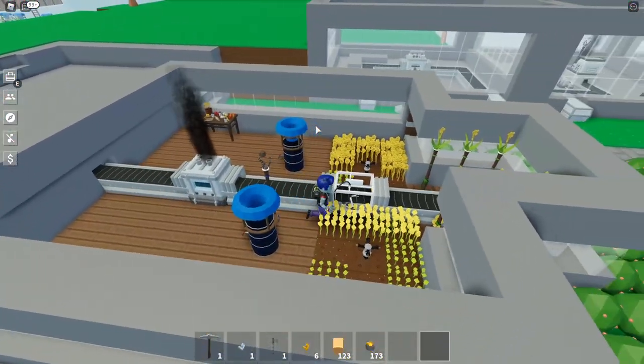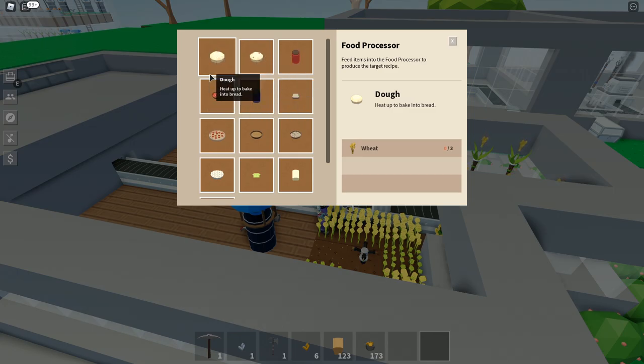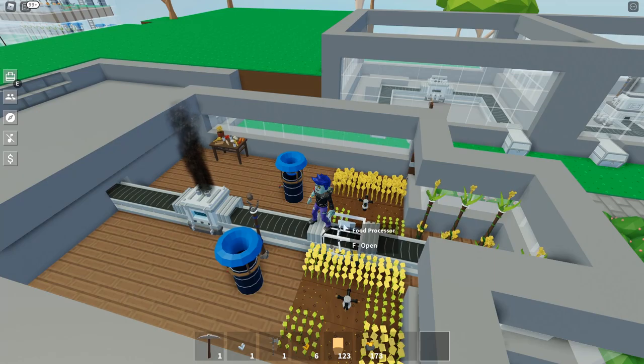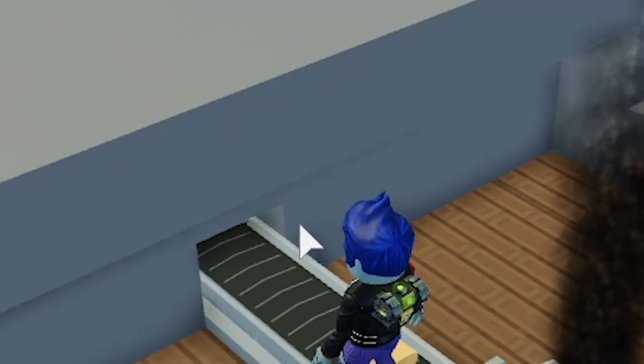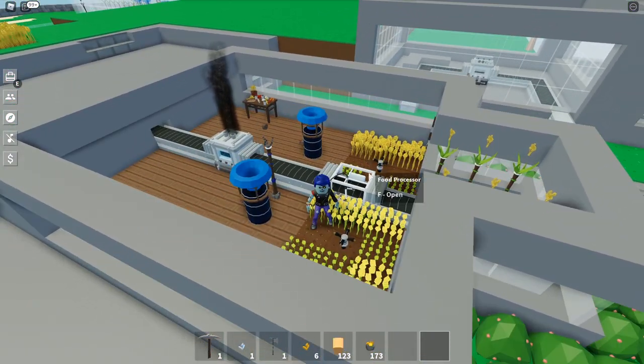What we do need is multiple food processors. Food processors are the new item which allow you to automatically create whatever recipe you want. You no longer need the cooking table — you create the recipe automatically here, then it cooks in the industrial oven, then you plop it into a chest for storage. So what we need is a lot of food processors.